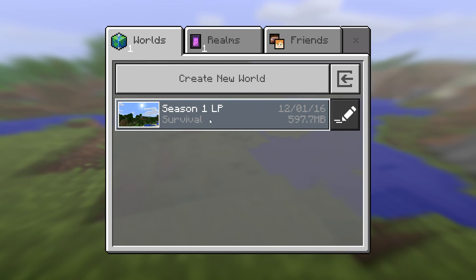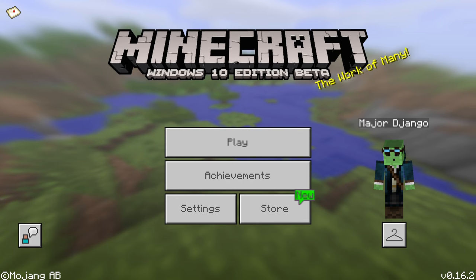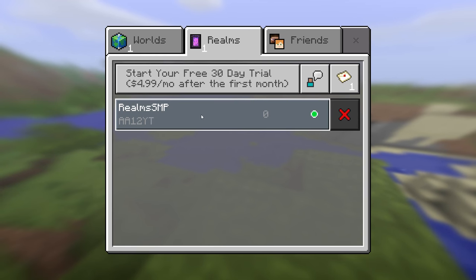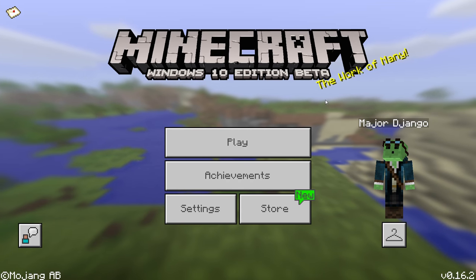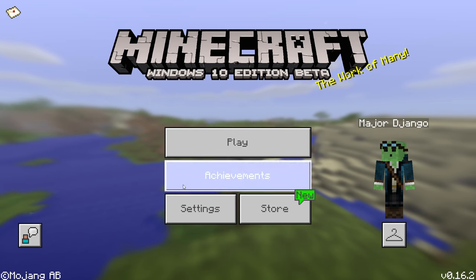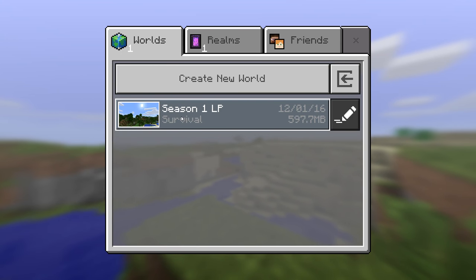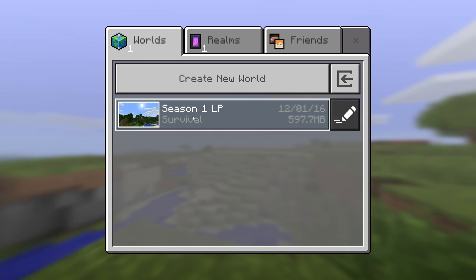I tried to play today on my phone but as soon as I got on with the new update — we're on 0.16.2 — all my settings were low and it was so laggy, my battery drained so fast. I can't play on my phone anymore; it's just garbage. If I want to do legit Pocket Edition, this is basically Pocket Edition but better quality. They actually have 60 FPS now — I could've sworn it was only a 30 FPS option before.